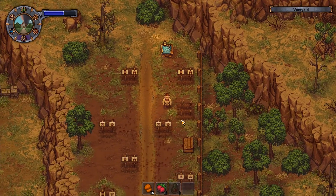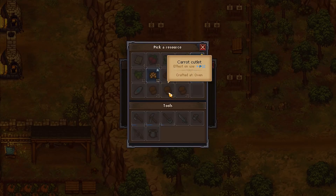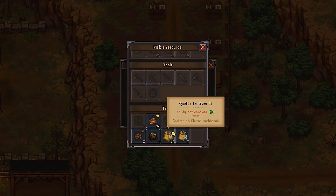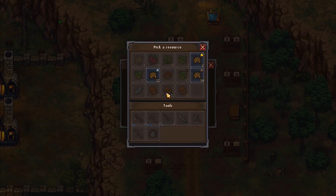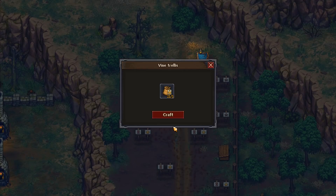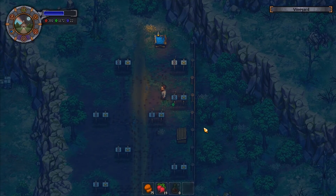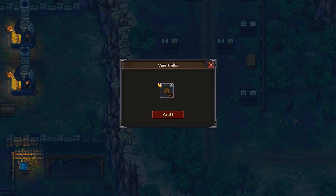I'll put gold quality fertilizer onto all of these plots — every single one. The gold fertilizer doesn't do a major upgrade again but it helps it grow a little bit faster, so we'll put that in. I've got enough to do all of our plots up here. Each and every one has gold quality fertilizer on it now — this is going to get us our much-needed hops so that we can do our beer making.